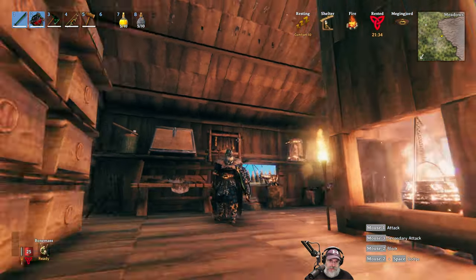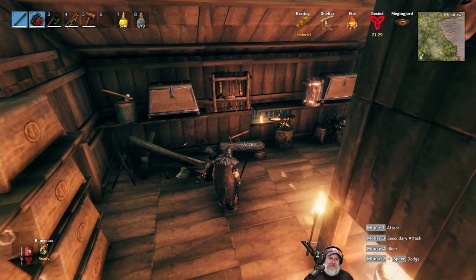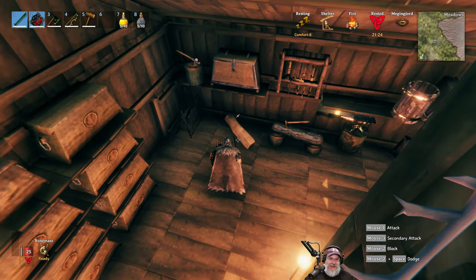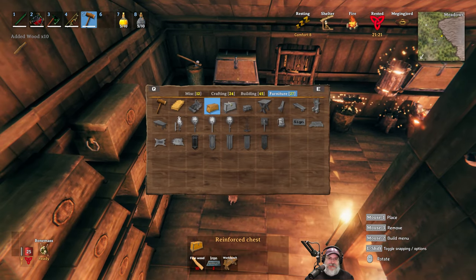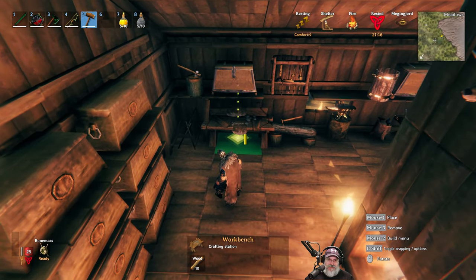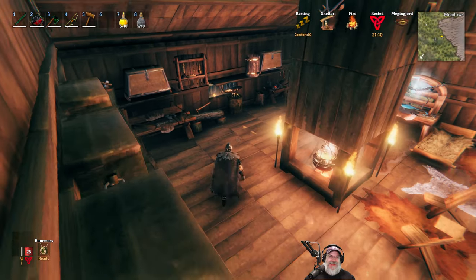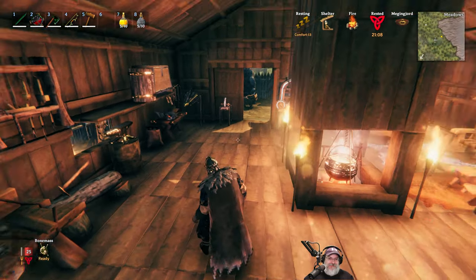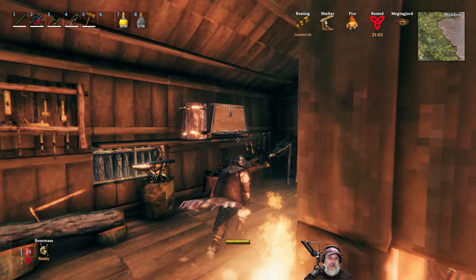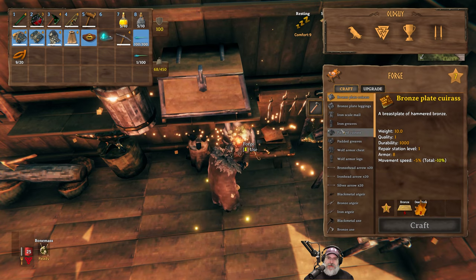Still got quite a bit of iron left — maybe we should make the porcupine. Let's do it, let's give it a shot. We need fine wood, needles, and thread. Let's grab a stack of each plus a stack of iron. Let's craft the porcupine — 50 blunt, 45 pierce at level one. What does it need to upgrade? Just iron and the needles. That's actually very cheap to upgrade.